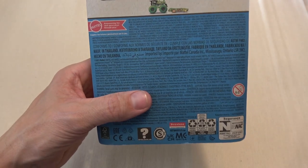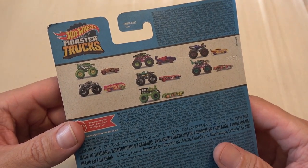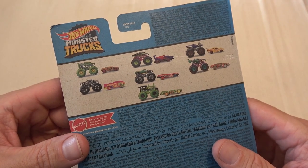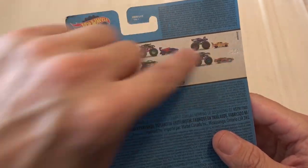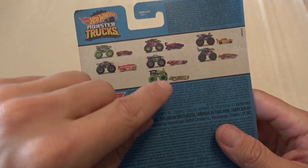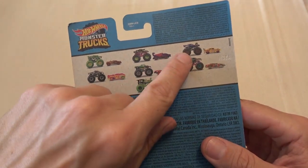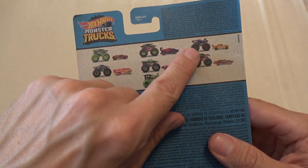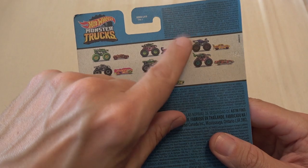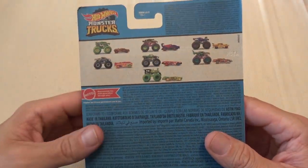Let me flip this over and get it out of the frame. You can see some of the other cars you can get in this particular series. These are all really, really cool. These bottom four here are all a die-cast crushed car that you can actually race. I did have the opportunity to purchase the Roger Dodger, but I already have that particular car and didn't really want to buy it just for that.